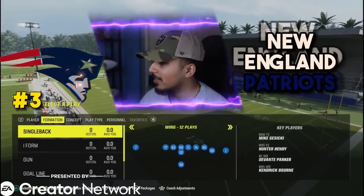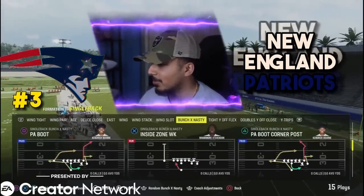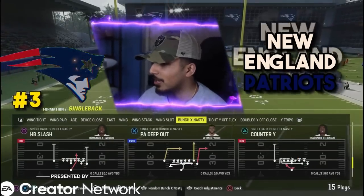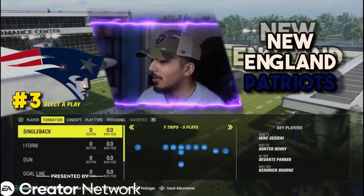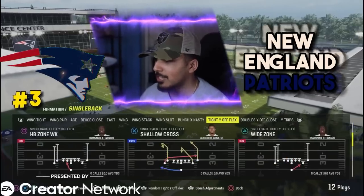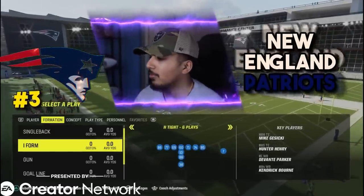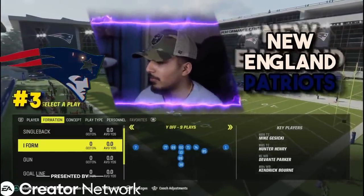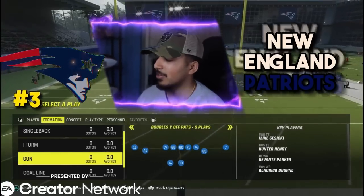We got the same formations out of the single back as usual, with a single back X nasty now — a little bit of wide zone and some nice red zone routes you can find out of this formation. Wide trips, always money. Tight while flex. They added some new formations and money plays. We got Y off, I form Y off and I form H tight — just some running formations with a couple of stretches and power O's.